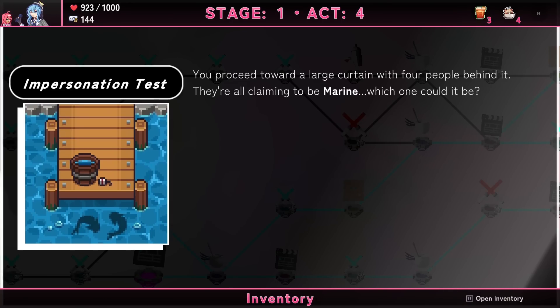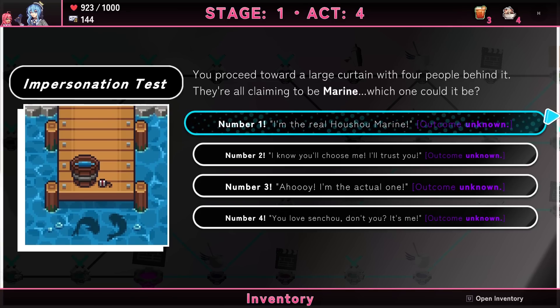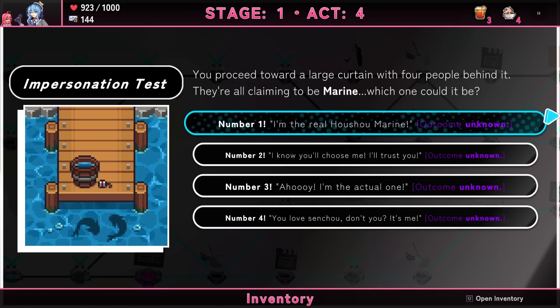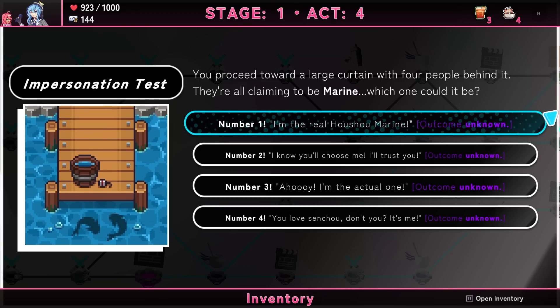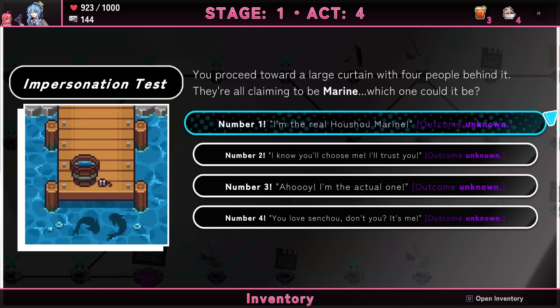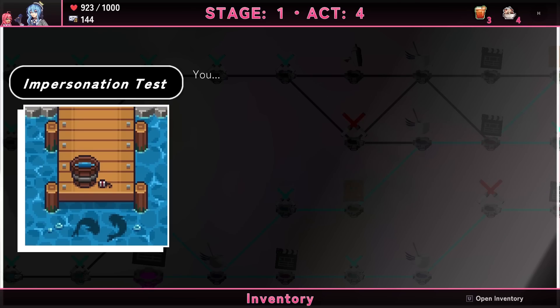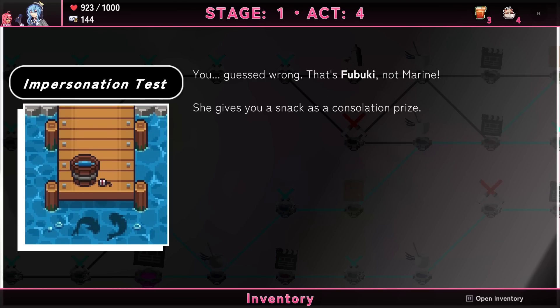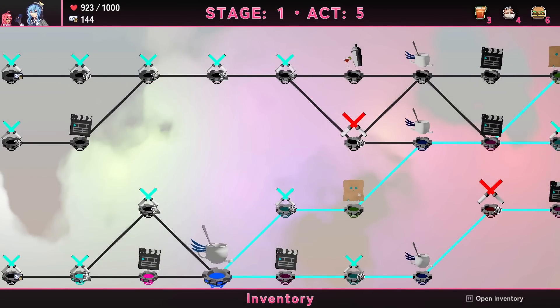Impersonation test: four people behind a curtain are all claiming to be Marine. Number one says 'I'm the real Houshou Marine, choose me.' Another says 'Ahoy, I'm the actual one.' My immediate thought is 'ahoy' is correct because that's her catchphrase — she's the captain character. My assumption is number three. You guessed wrong — got a Fubuki Fox Burger item instead, which summons a projectile. Oh well.